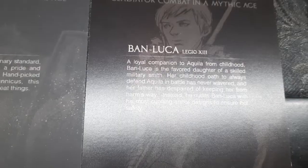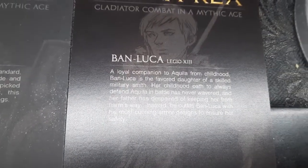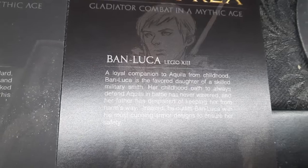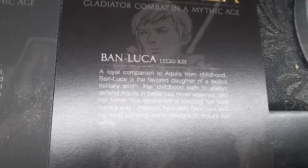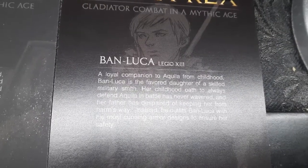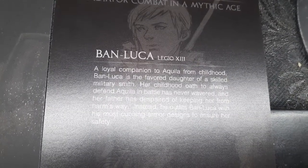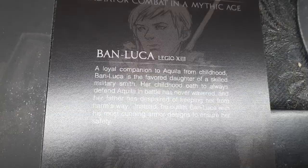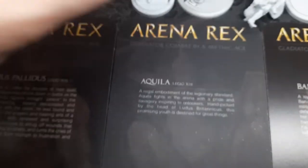Banluka is a loyal companion to Aquila. From childhood, Banluka is the favorite daughter of a skilled military smith. Her childhood oath to always defend Aquila in battle has never wavered, and her father has despaired of keeping her from harm's way. Instead, he outfits Banluka with his most cunning armor design to ensure her safety.